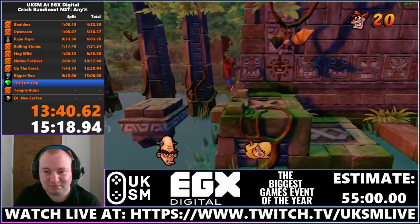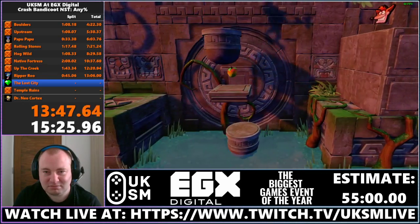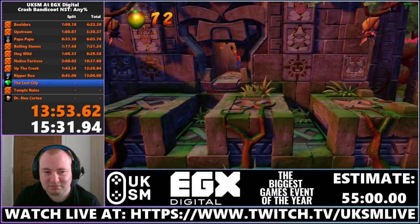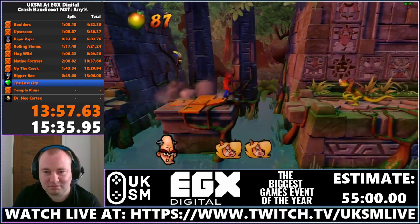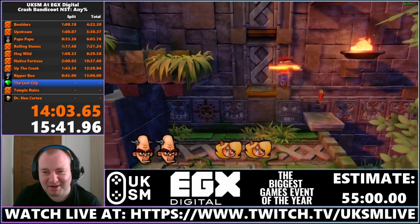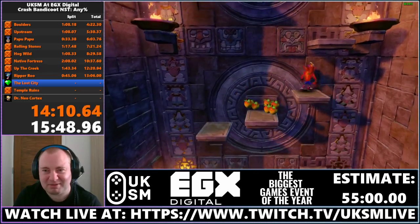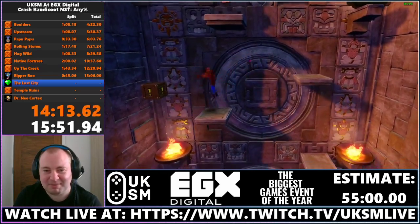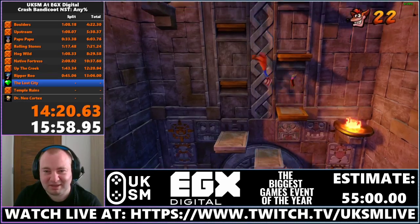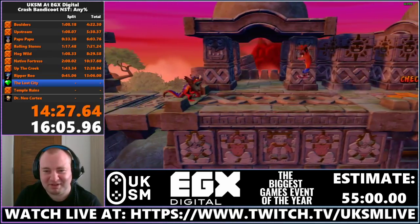In the N. Sane Trilogy, when the creators Vicarious Visions developed these levels, you had to not only collect every box in the normal level, but also every box in both the Torna and Brio bonus stages to get the gem. That's one more thing you have to do in the N. Sane Trilogy for the green gem compared to the original where you only have to do the normal boxes. I waited on a pillar earlier to grab a hidden mask up above — it helps me do the next skip. I'll damage myself on a torch to skip a cycle.